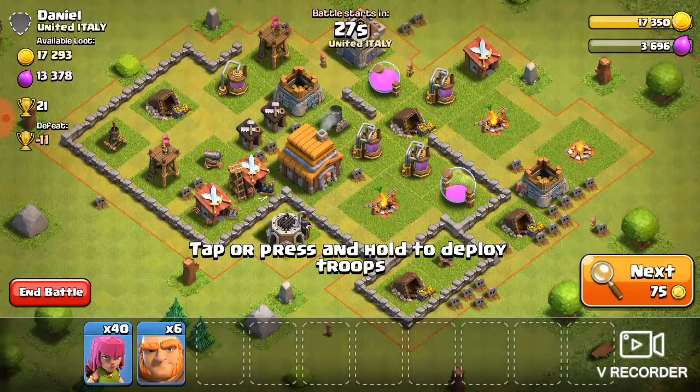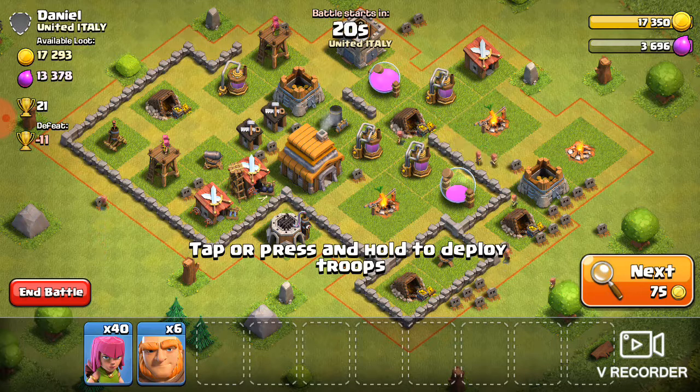The army is 6 giants and 40 archers, which means you've got to max out your camps. I'd suggest maxing out your barracks — you could have one upgrading at all times until they're both upgraded, or just get it out of the way and hit it hard so you have that done.